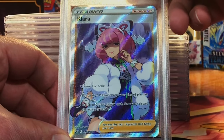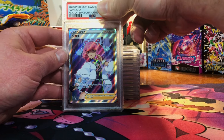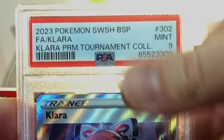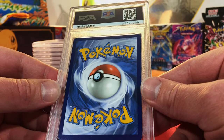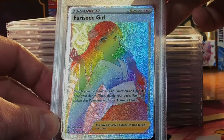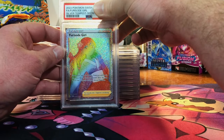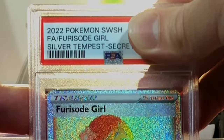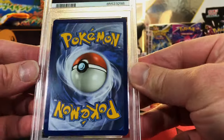Clara Full Art Promo from the Clara Premium Tournament Collection — we're going for another 10. Mint 9 — I will take it. Little bottom heavy on the centering. Furusode Girl Secret Rare from Silver Tempest — I'm gonna guess a 9 conservatively. An 8? At least it wasn't less than that — I'll take it.